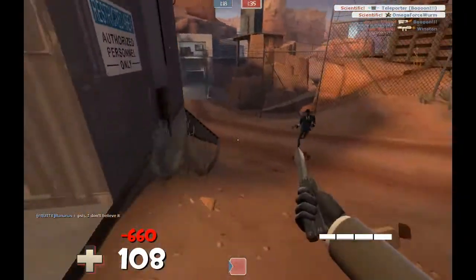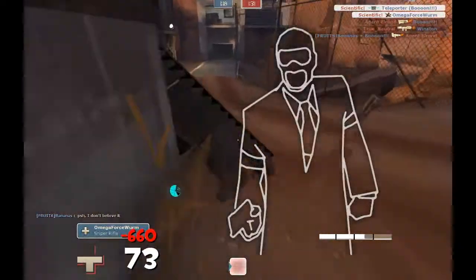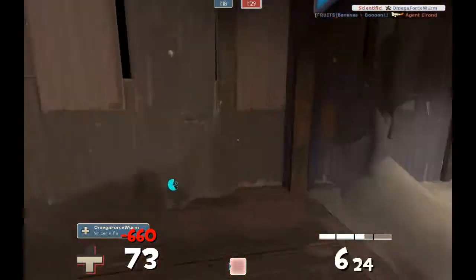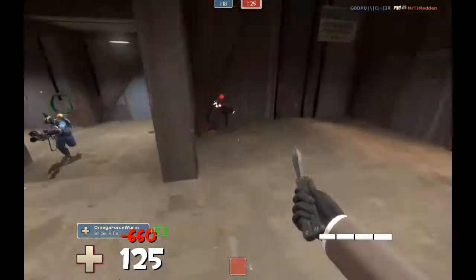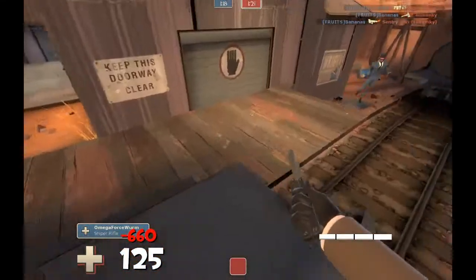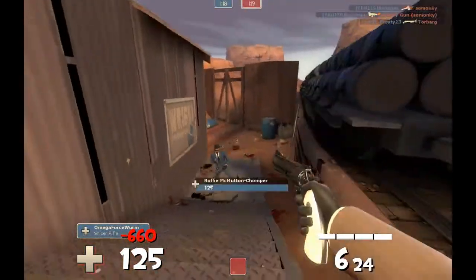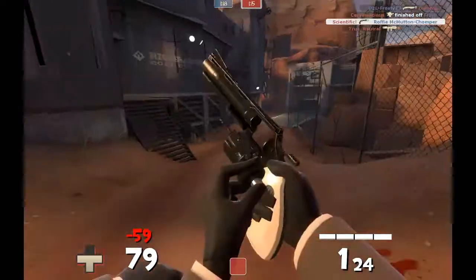I'm trying to stair stab that Spy, it turns out. I actually didn't know what class it was — I thought I was taking a shotgun to the back, so I was kind of expecting a Scout to come out. I am checking behind me a lot because I see that Pyro and I'm kind of freaked out, but I actually don't run into him again, I think.